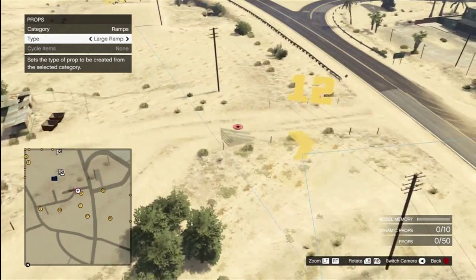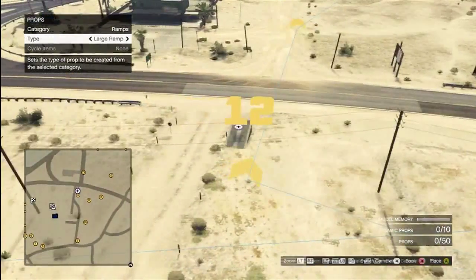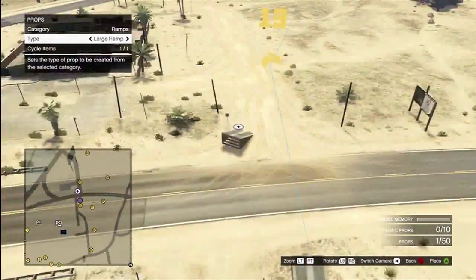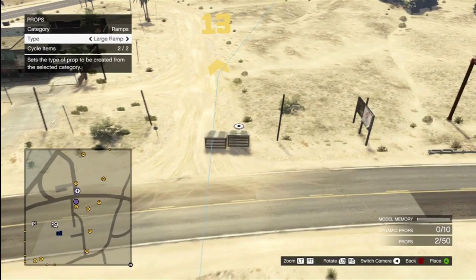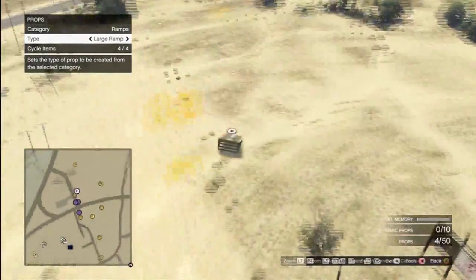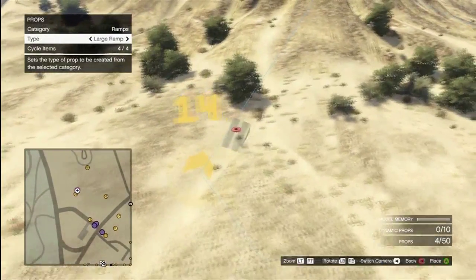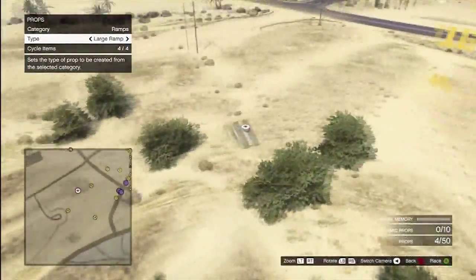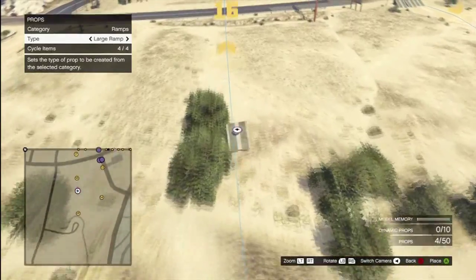Now this won't look very motocross, but trust me, it's gonna be class. This has like made my day. I actually can't believe that this is in here. Right, we'll have like three next to the... Now we'll just go up this hill. Down here. So it's up here, down here. What other ramps are there?